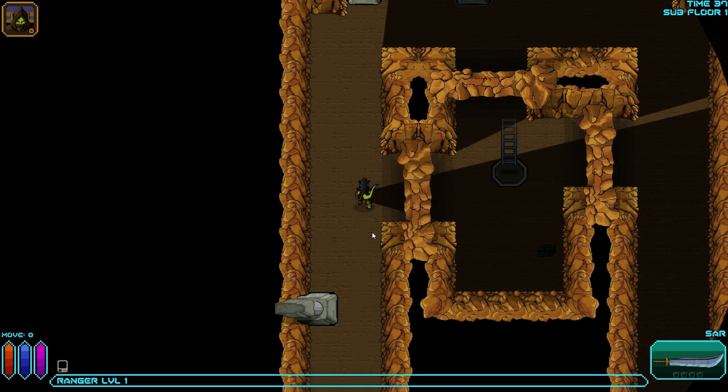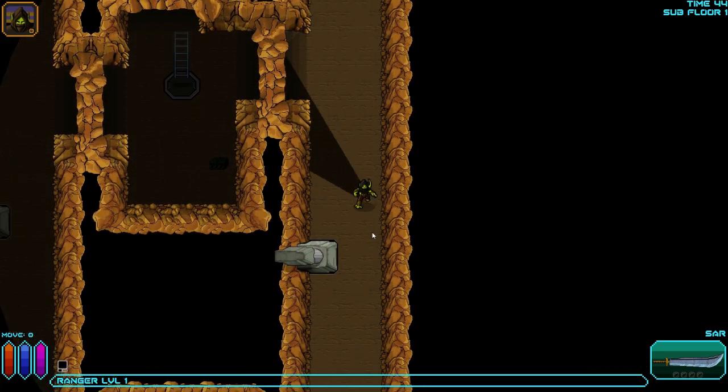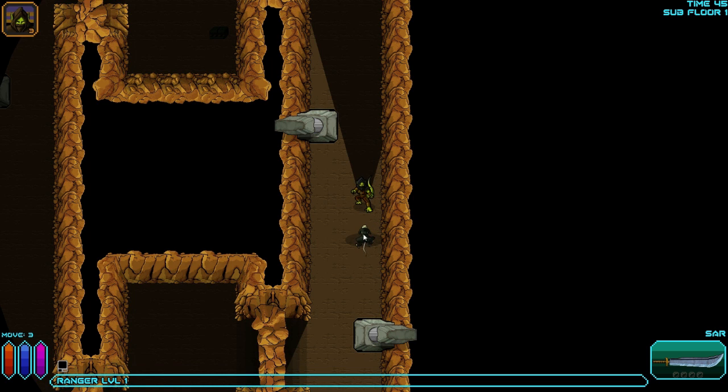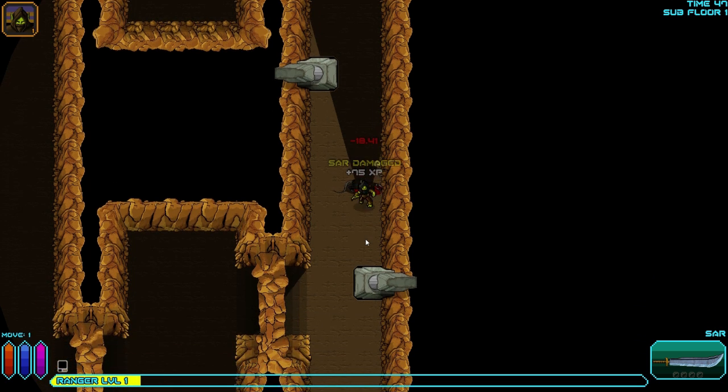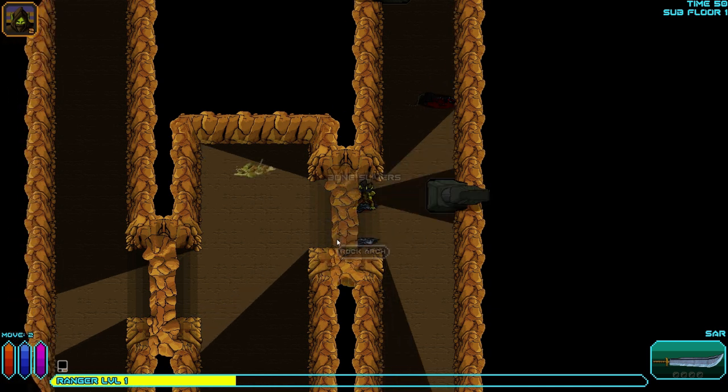It's our first level, so we're going to start out with the Tsar. Save a place for me in hell. Oh, she's female.